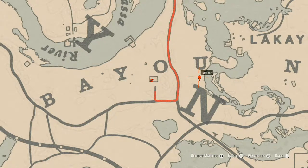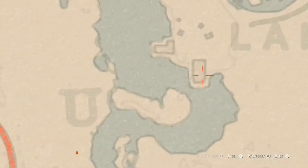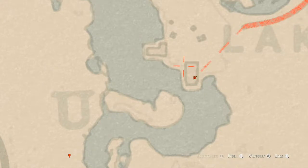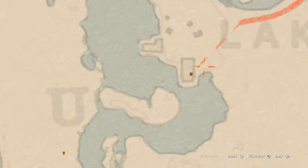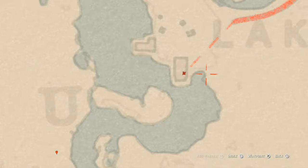The next location is right here inside this shack, where you will find another family heirloom — a Boar Bristle Brush. This Boar Bristle Brush is in a green wardrobe in the bedroom at this location. You should be able to see the cabinet as you walk in the door.